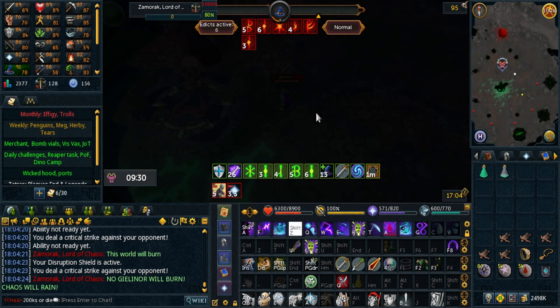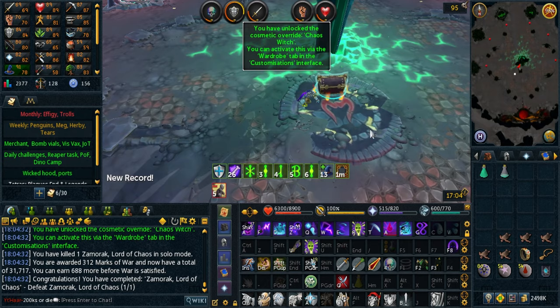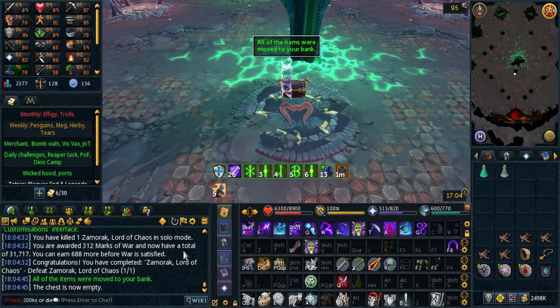I don't see a point in doing under 100% enrage since the bad luck mitigation is so garbage. Look at that — 9:36, horrible kill but it was fun. 1.9 mil for such an easy boss, it's kind of crazy. Sure the kill was 10 minutes but with good gear you can probably push it down to like two and a half minutes.